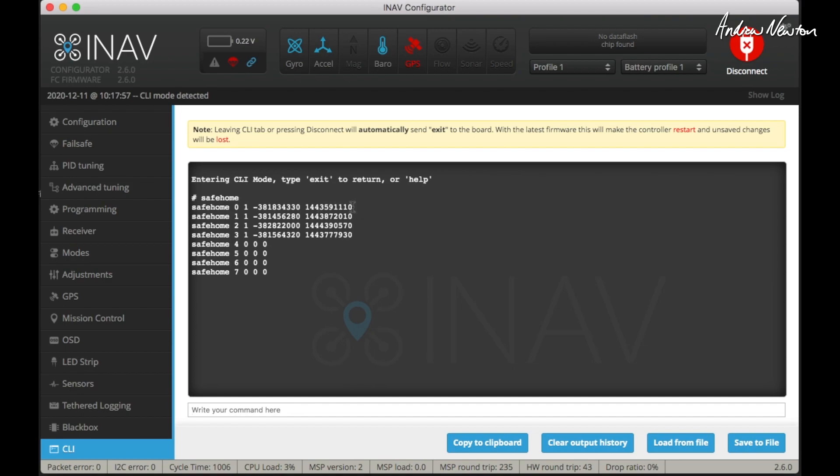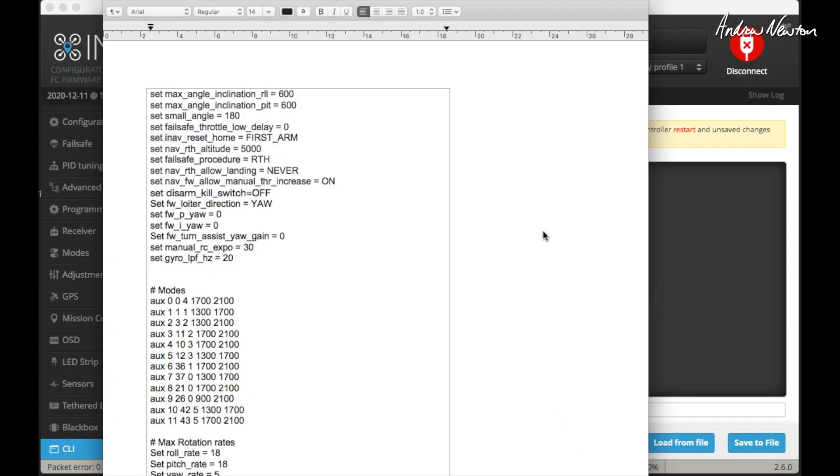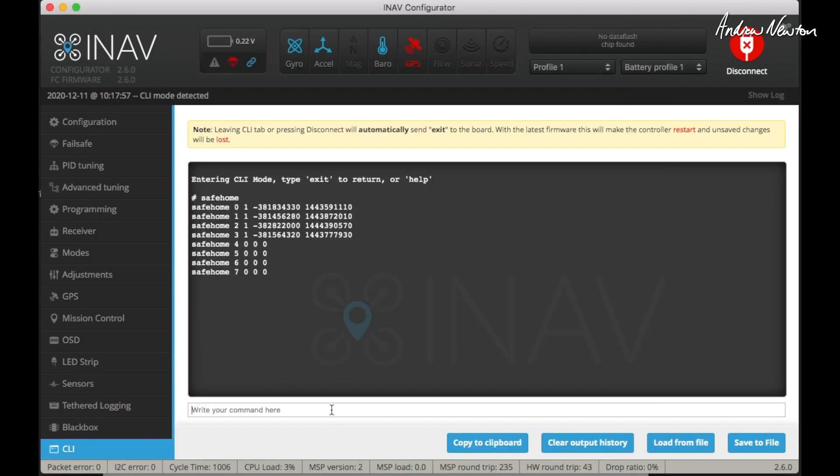It counts from the end of the string of numbers — one, two, three, four, five, six, seven — so that shows 144 degrees and minus 38, not one degree and minus three. That's how it works out the proper GPS positions. I have mine pre-saved in a text file so I can just copy and paste them into the CLI so it's the same for every iNAV build that I do.